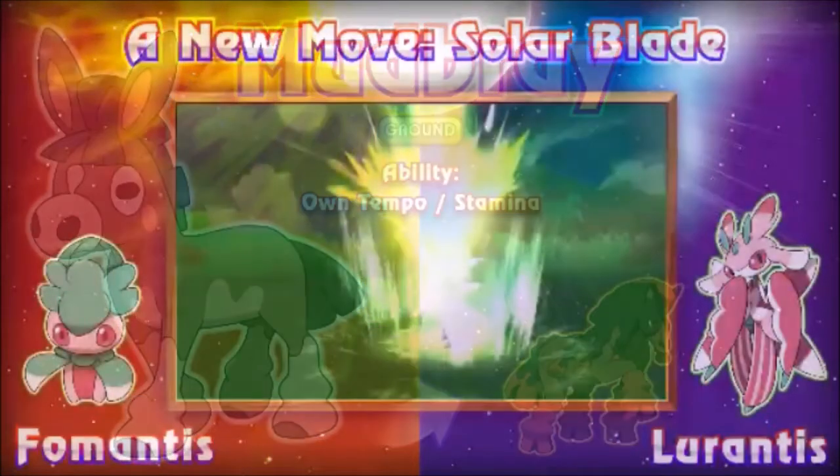Next is the new Pokémon that goes from Fomantis into Lurantis, a Solar/Grass type — which is kind of bad. I was really hoping that since it's based on a mantis it would at least have a Bug type, but it is what it is. I really hope it gets Chlorophyll or Drought. Drought is probably what I'd go for, because it learns a move called Solar Blade, which is a physical Solar Beam. That would be extremely interesting paired with Weather Ball or Chlorophyll to spam that move. This Pokémon could be extremely interesting as it develops, though right now we don't know much about it.